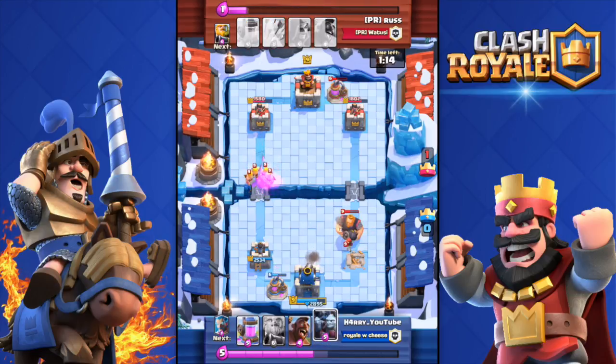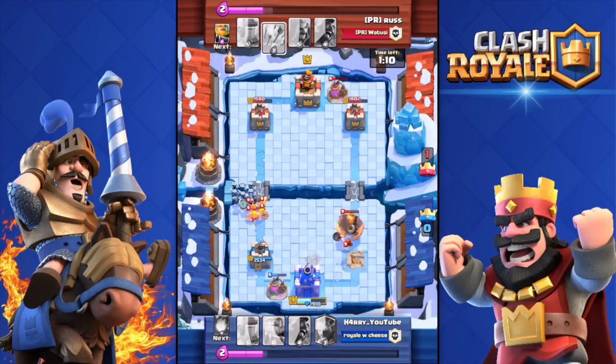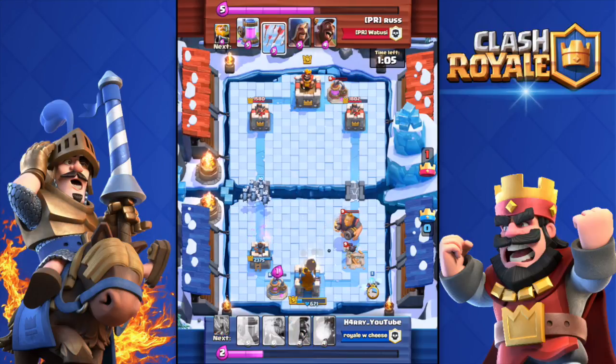Over there he has a Royal Giant, a Wall Breaker — sorry, a Bomber — and look at that: the Royal Giant is tanking while the Bomber is attacking my tower. As you can see, 512 health left.